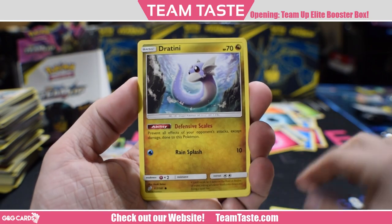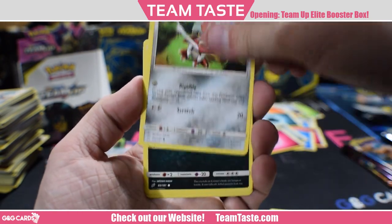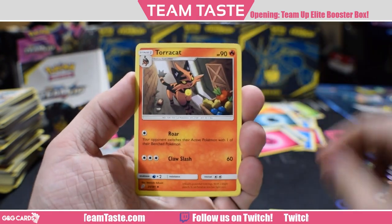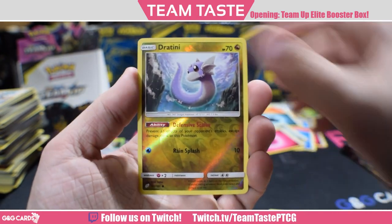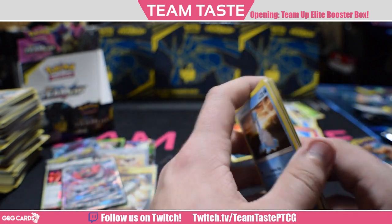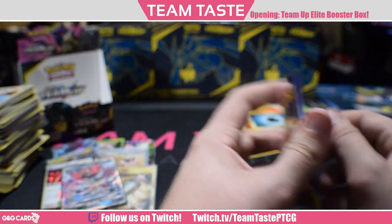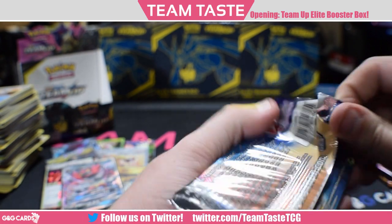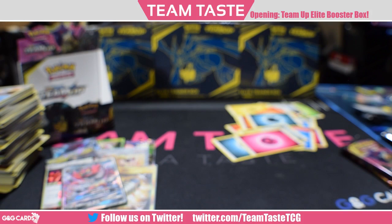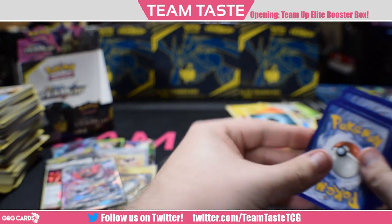Grimer, Pidgey, Dratini, Pawnyard, Alolan Grimer, Jasmine, Dragonair, Torracat, a reverse Dratini, and a rare Lapras. Lapras is actually a pretty decent card — 10 plus 30 for each water energy attached. Maybe a one-off in those Naganadel kind of decks. I like it. I think it's efficient — 130 HP is a nice round number.